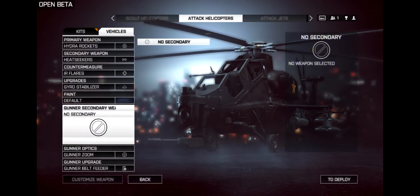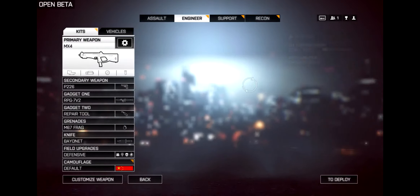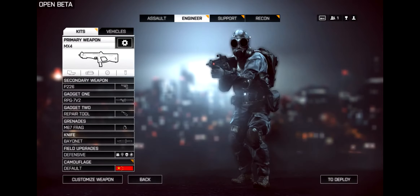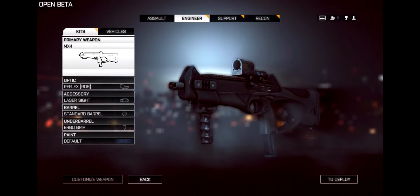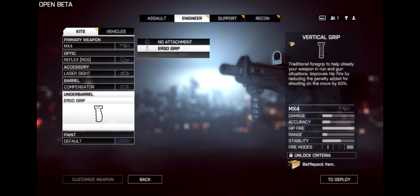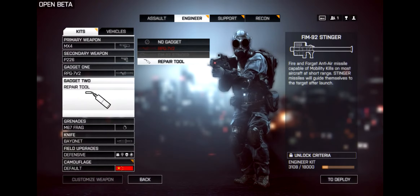The attack helicopter has gyro rockets, heatseekers, flares, fire extinguisher, gyro stabilizer, and stealth coating. Gunner has zoom optics, belt feeder, and proximity camera. For the Engineer class loadout, you have the MX4 and the P2000 - PDWs are now Engineer weapons. Attachments include reflex sight, green laser, compensator barrel, and suppressor. Gadgets include RPG, Stinger, and repair tools.